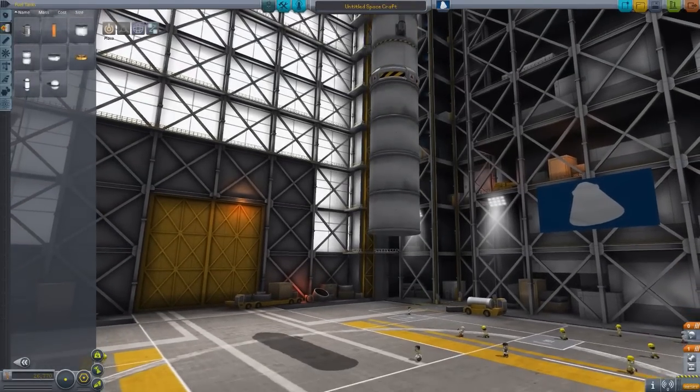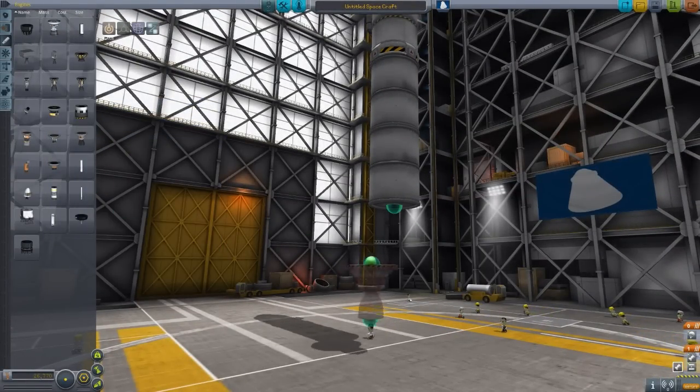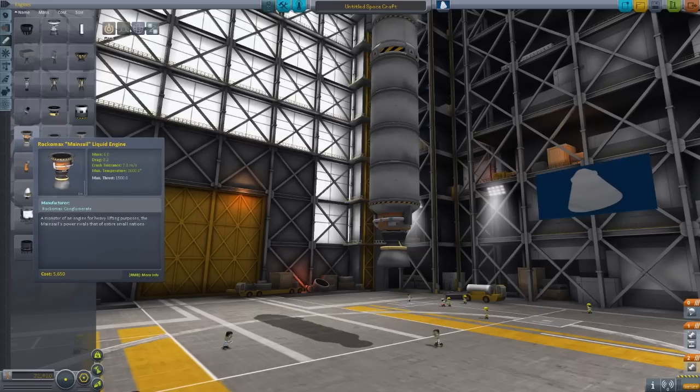Put a couple of fuel tanks there. I'll put on a big thing — there we go. I want the even bigger one. I think this is a good one, right? The Mainsail liquid engine — a monster of an engine for heavy lifting purposes. And I am a heavy lifter.